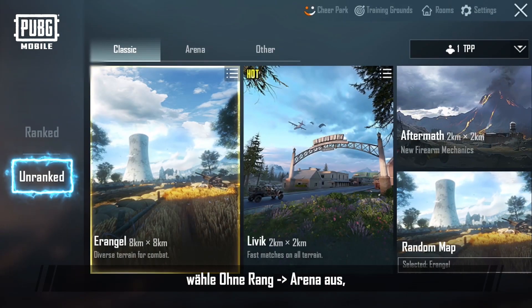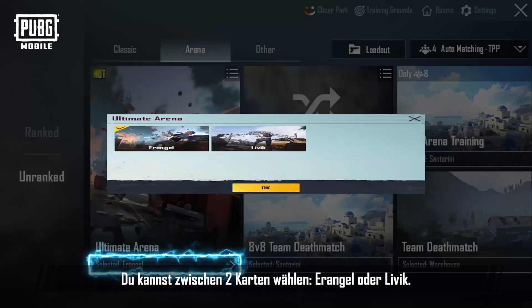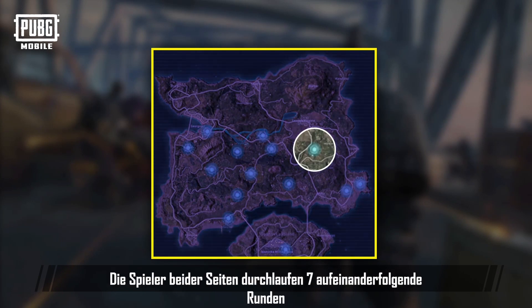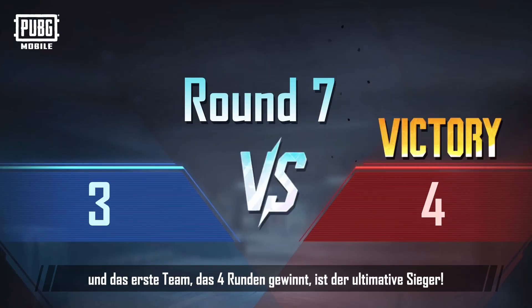After entering the game, select Unranked Arena and you'll see the Ultimate Arena mode. Choose between two maps, Erangel or Livik. Ultimate Arena is based on the conventional arena with the addition of a final circle mechanic. Players from both sides will undergo 7 rounds back-to-back within a limited area, and the first team to win 4 rounds will be the ultimate winner.